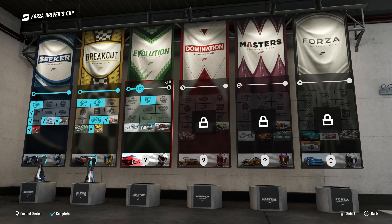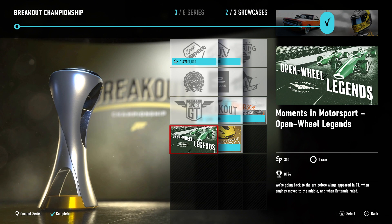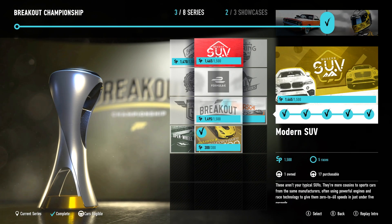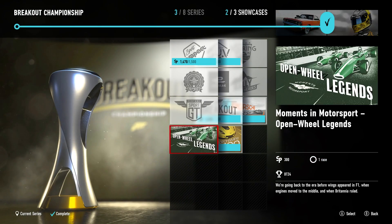Let's quickly recap where we stand in our Drivers' Cup. We did the endurance race - very happy I did that. I've still yet to do the open wheels legend. Maybe we'll tackle that, finish up the breakout, and do one more on the evolution status. We have done the sport compact, the modern SUV, the breakout open, and the Porsche Spyder which we did last time. Let's start off with the open wheel legends - I don't know what this is going to be. We're going to get the BT24 though.